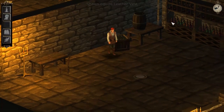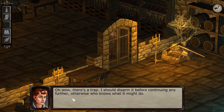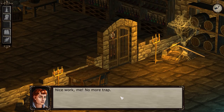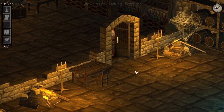Any more health potions over here? Nothing that I see. Oh, my first trap — I should disarm it before continuing any further, otherwise who knows what I might do. Disarming is pretty easy — you literally just hit 'disarm trap' and you're done. Nice work, me. Pick the lock and got it first try — our lockpicking skills went up and done.